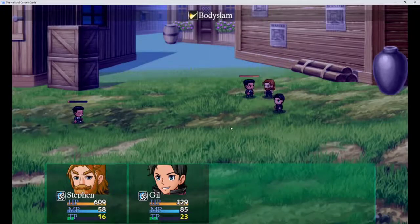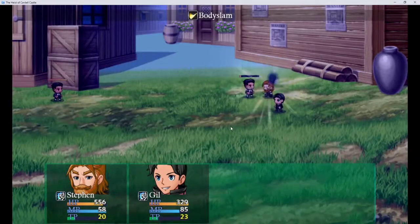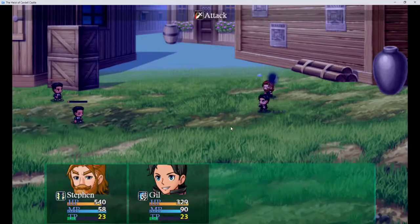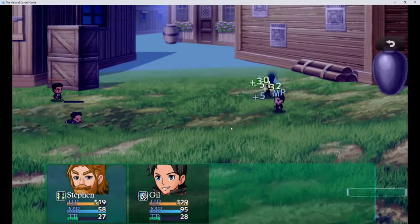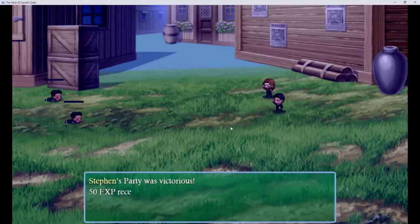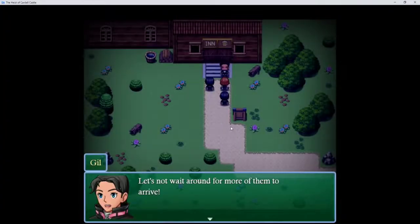Finish him. Oh, I have a knife. Finish him. Steven's party was victorious — 50 XP received, 24 Gil. Steven is now level 2, Gil is now level 2. Haunting Melody learned. Now, let's not wait around for more of them to arrive. So we should be able to reach Greenport by morning. With the gold we scored from the tavern, we should be able to rest at a nice inn for a day or two before moving on.